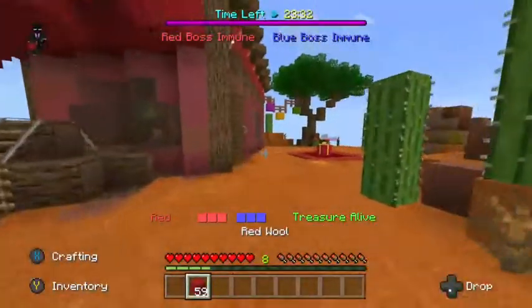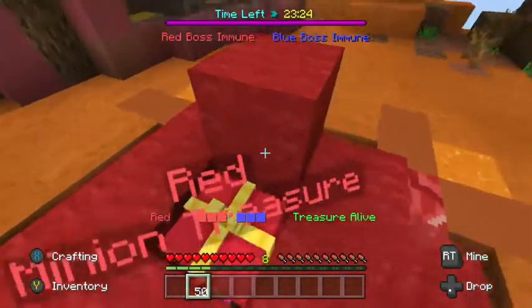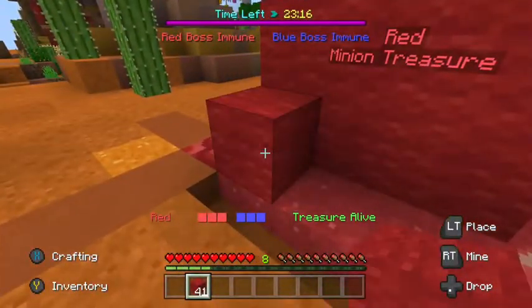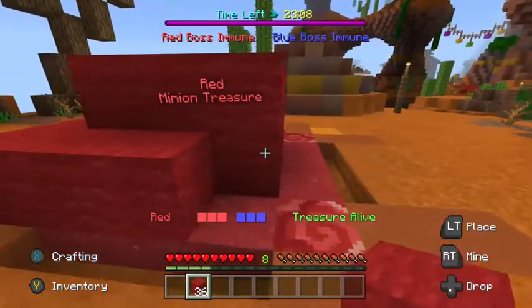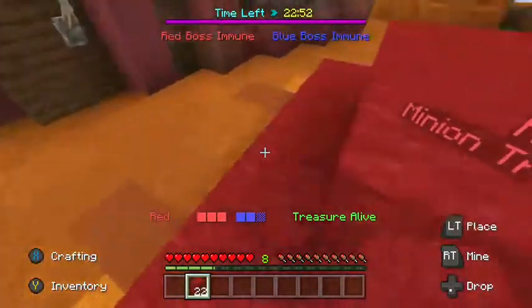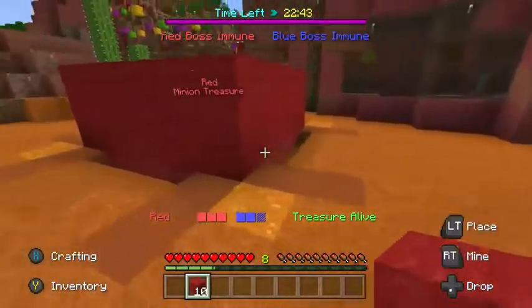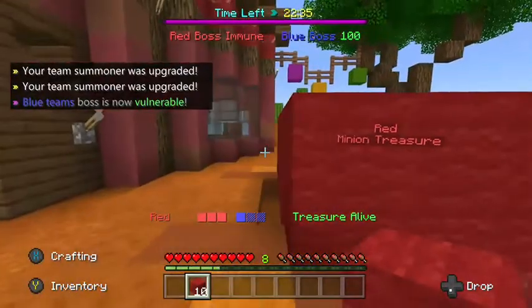We've got to protect these little treasure things. I like coating the inside with wool and having the outside be the harder blocks. The reason I like wool is because you can't really break it with pickaxes. Wood is also pretty good because you need an axe to break it and you can't do that with a pickaxe. Wool is a bit weak to punching though — it only takes about two seconds to break by hand. So if you coat the inside with wool and put the outside with wood, you've got a pretty secure base.